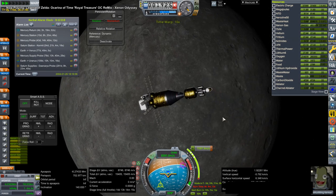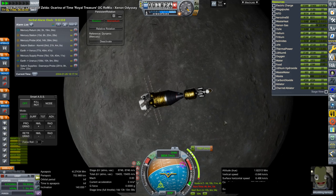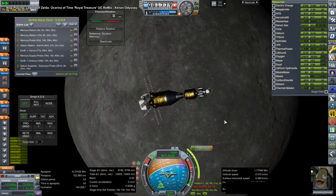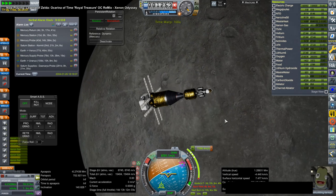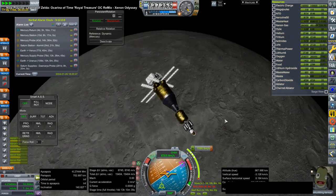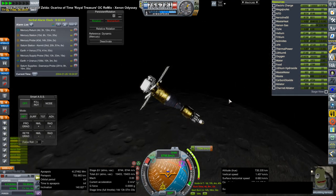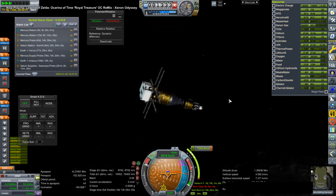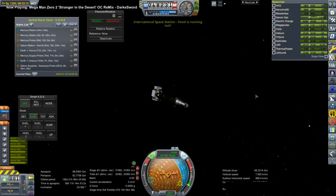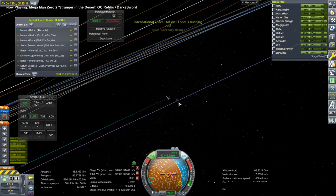Here we go again with Arthur at a pass by Mercury. The ion engines are on and the thrust is at full, and we're slowly slowly getting some delta-V out. You can see how little we get even though we're at 100x time warp right now. So yes, it's very complicated with the ion engines.